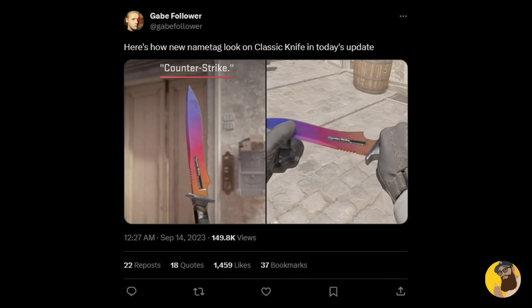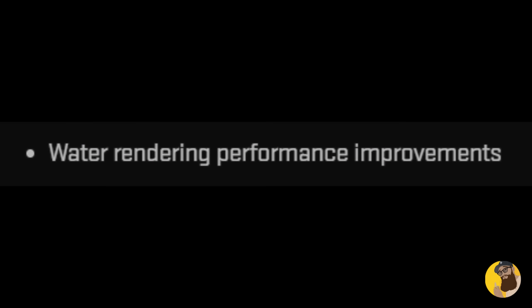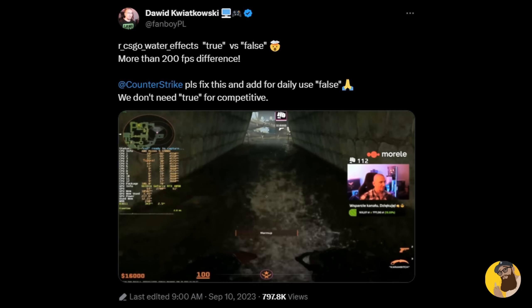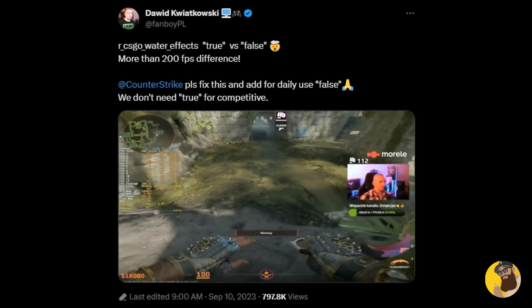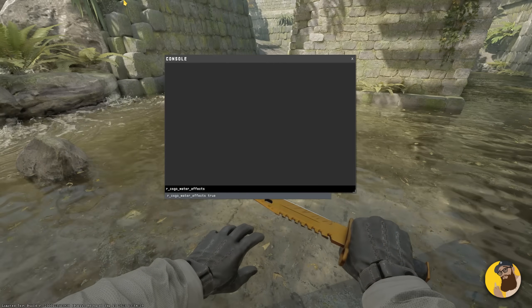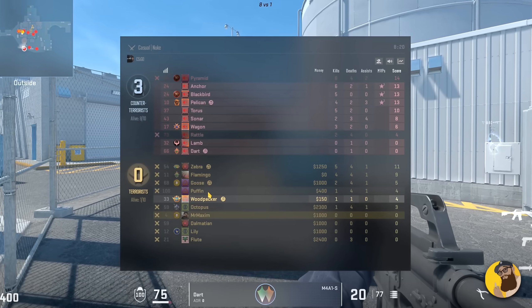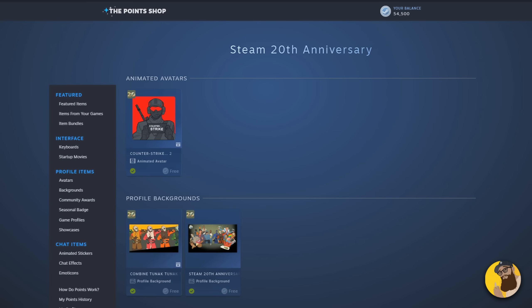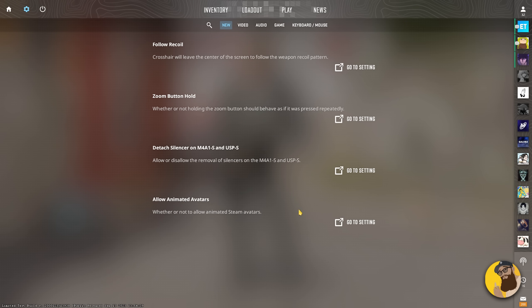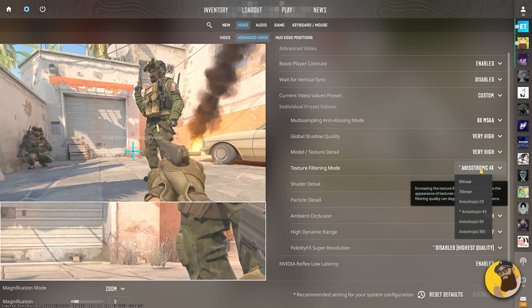Speaking of skins, you can now place name tags onto your knives — and it looks horrible, so let's just stop there. We also see some water performance improvements, connected to all the people talking about disabling the cheat-protected command and using old CSGO water effects to improve performance — hopefully this works a lot better now for everyone. Lastly, adjusting individual player voice volumes is now possible, various HUD bug fixes and tweaks have entered the building, and with Steam's 20th anniversary we got some new CS2 animated avatars, so Valve made sure to push out an update to allow us to disable them in-game. Oh, and texture filtering is back in the video settings.